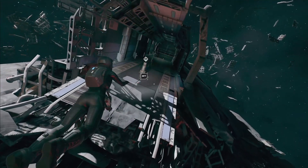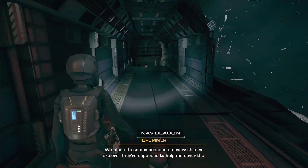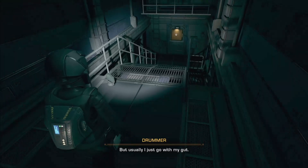Navigation beacon. We place these nav beacons on every ship we explore - they're supposed to help me cover the space and find more valuables, but usually I just go with my gut.